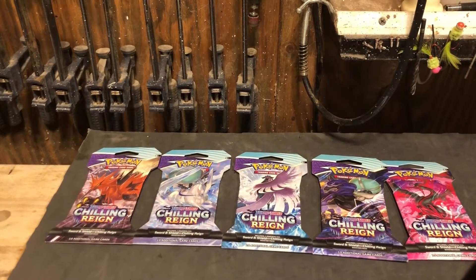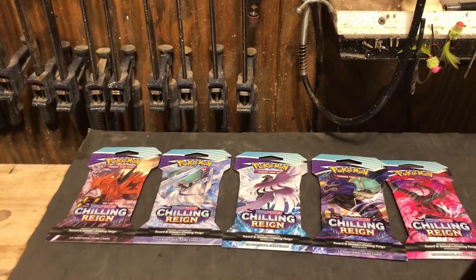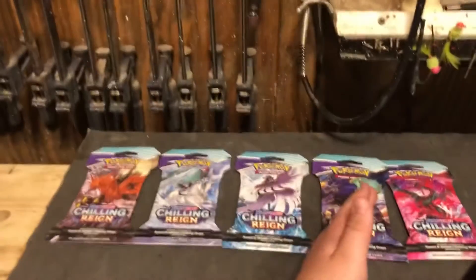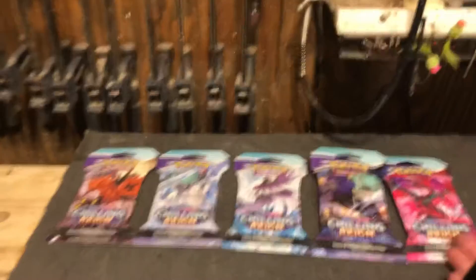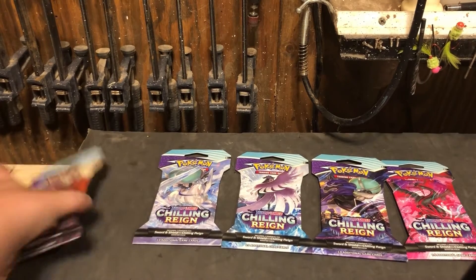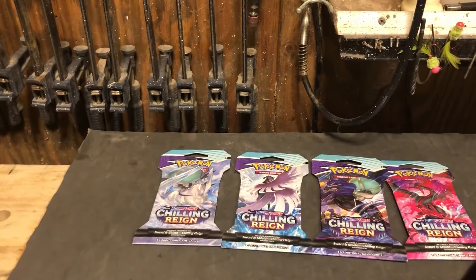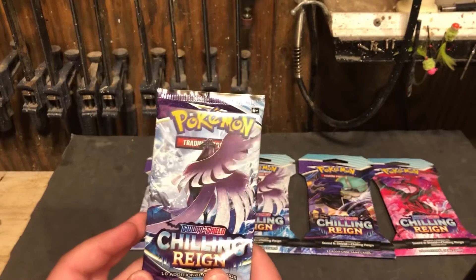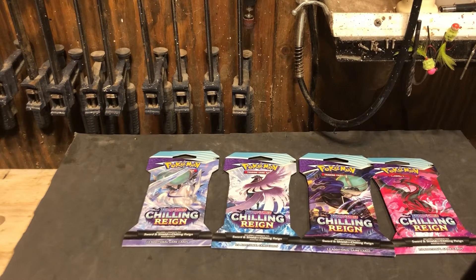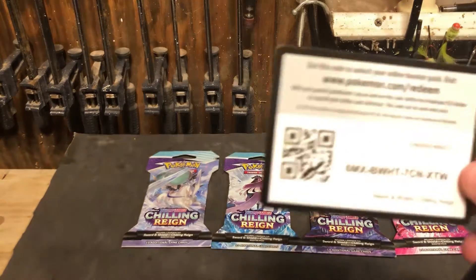What's up people, today we are going to do another video about the Chilling Reign packs. The pack arts are Zapdos, Icy Horse, Articuno, Dark Horse with Icy Horse character on it, and Moltres. So let's do the opening, starting off with Zapdos — and there's an alternate art of Zapdos which is very cool with an Articuno art inside.